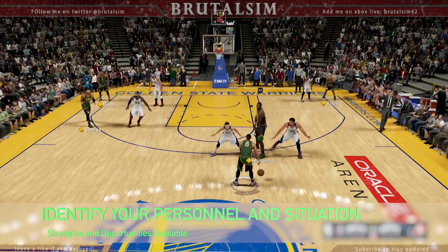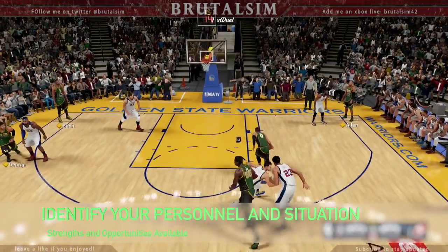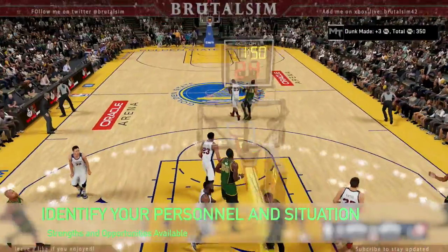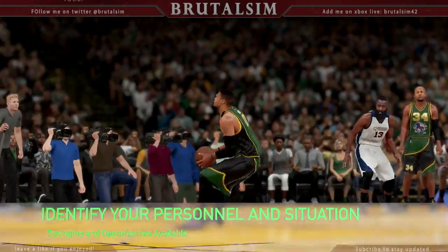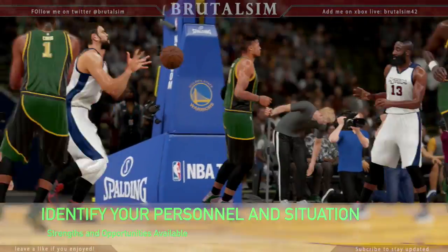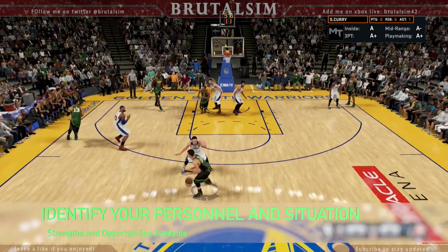In this play I'm using Russell Westbrook. As you know, if the defender jumps the pick, it leaves the open lane for one of the best slashers in the league to take advantage of. So you gotta know your personnel - Westbrook is extremely quick, great first step, so of course I'm taking it to the rim if it's there.